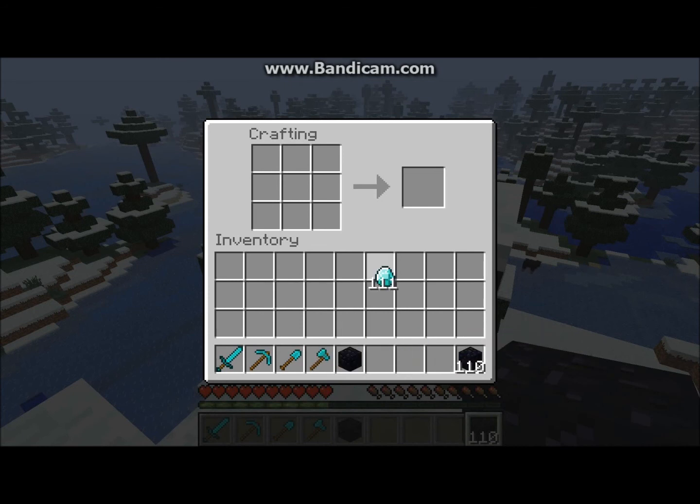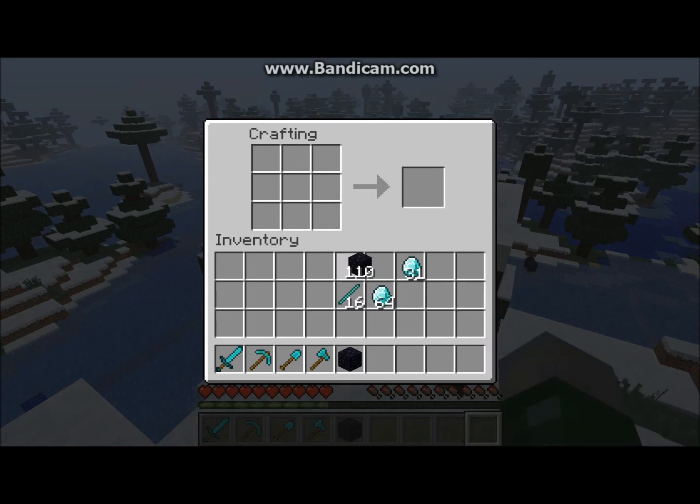I'll demonstrate how to make on a snow-covered piece of crafting bench. I'll just make some diamond rods. Once you have your diamond rods, you can just use this with obsidian to make your tools.